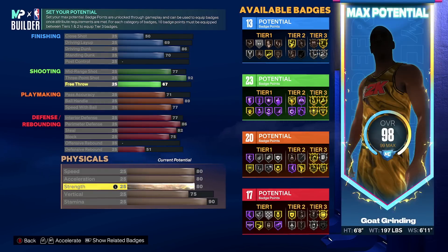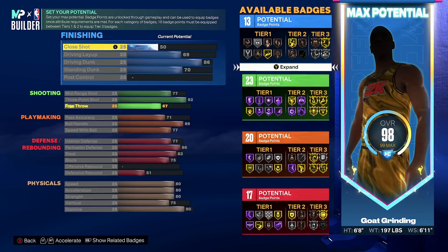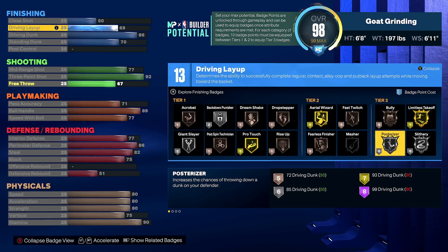So the finishing badge count is going to be 13 finishing, 23 shooting, 20 playmaking, and 17 defense and rebounding. The great thing is you get four extra badges from your MyCareer, and a fifth if you hit level 38. The four extra badges from MyCareer go all into your finishing, which allows you to core limitless takeoff on gold and then unlock silver posterizer as well — so you'll have two tier 3 finishing badges.